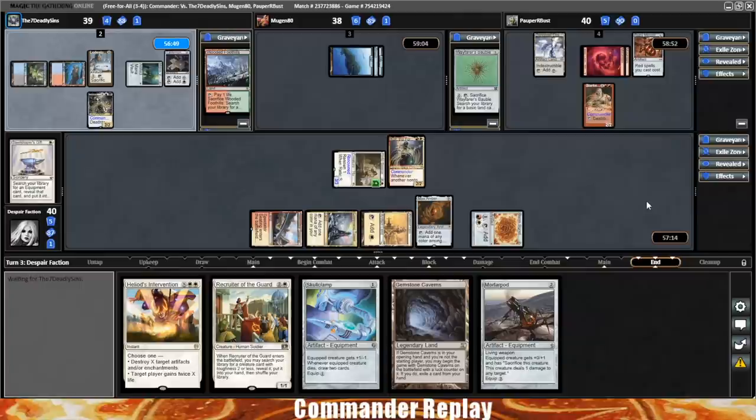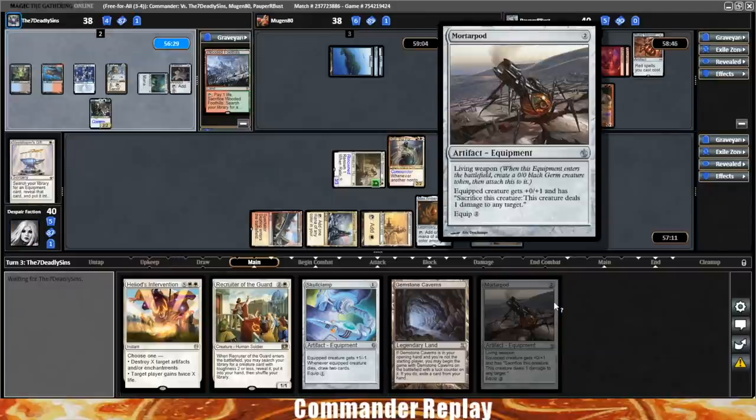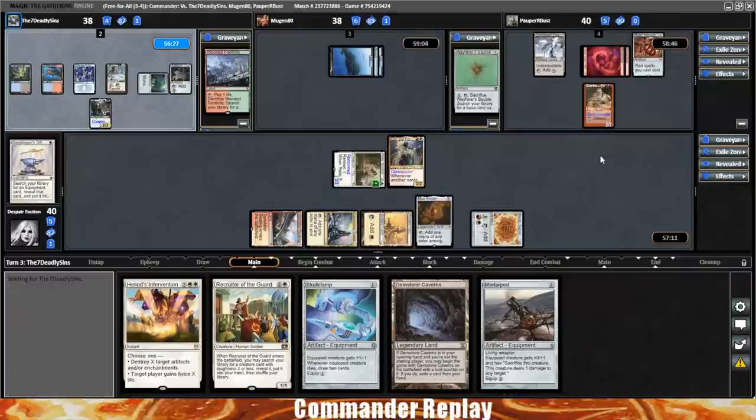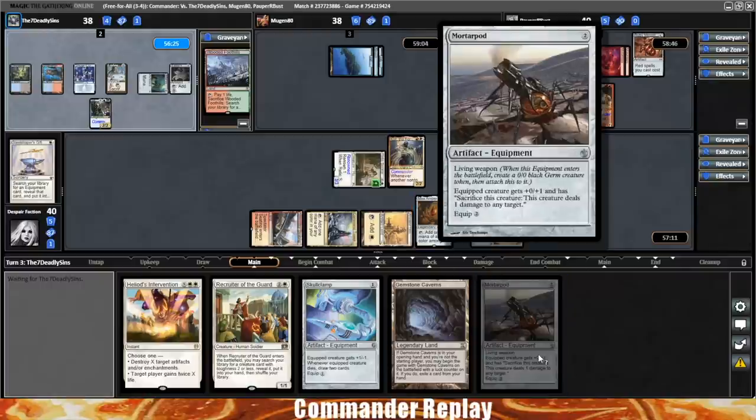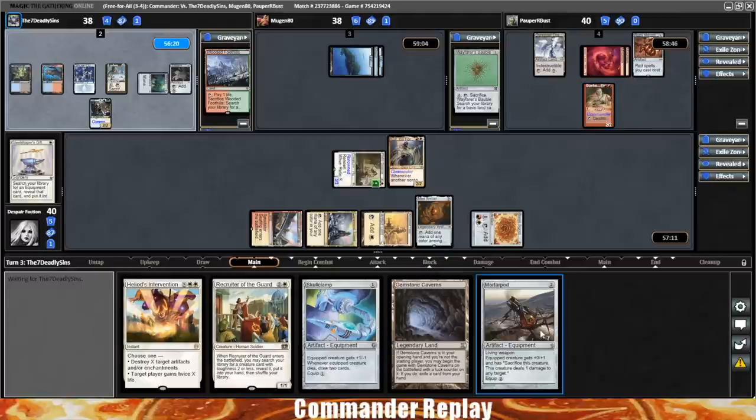Maybe next turn we can play Mortar Pod, get the Germ, sacrifice the Germ, try to equip Mortar Pod to something else — they might interact, but might be able to make that work and get Stark out of play. Let's take a look at what our opponents are playing. First up, we have Seven Deadly Sins piloting Bruce Tarl and Silas Wren — they said this is a Walking Ballista combo deck with some Black Blade Reforged backup.